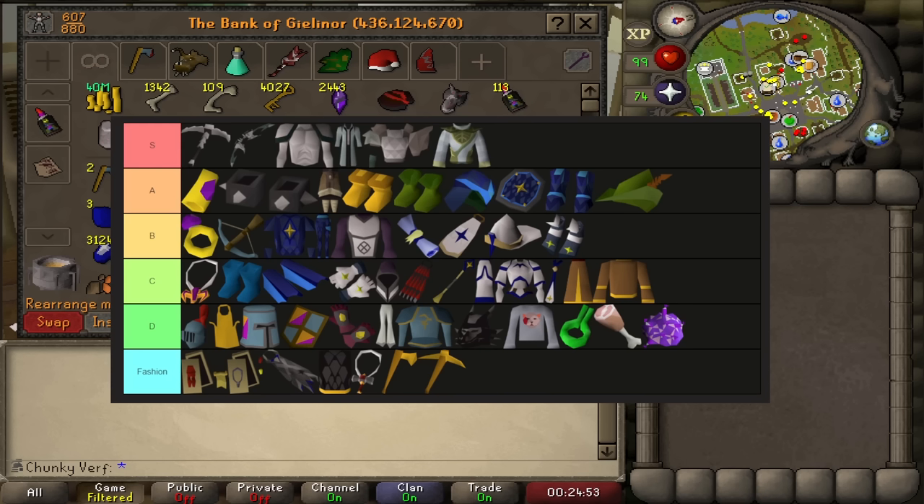Now we have B tier — ring of wealth. I can turn a dragon soul ring into a ring of wealth and automatically pick up coins and get better red drop table rolls, so that would be pretty good. Rune crossbow is on B tier because I can make one in two chunks, so it's not that great, and I don't have a lot of bolts. It's good but not as good as on the Kramja account for example.